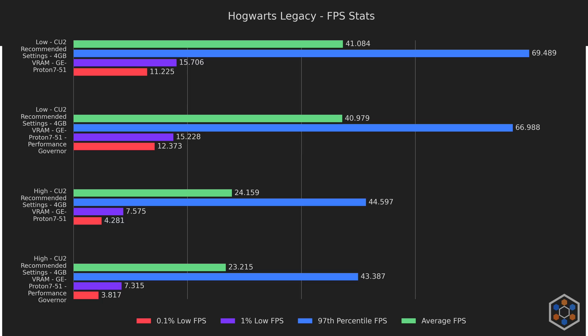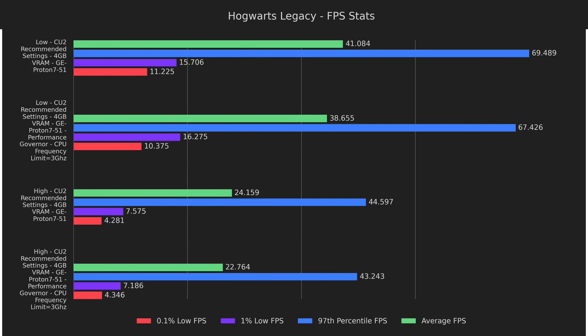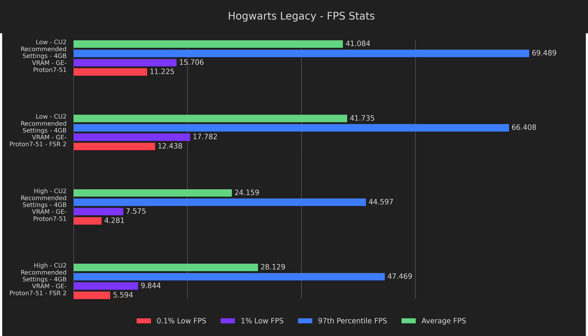Next I wanted to test the performance governor, which helped a lot in Final Fantasy XIII. Unfortunately, since the CPU isn't the bottleneck here, it didn't do us any favors. Going in the other direction, I attempted to limit the CPU frequency to give the GPU more breathing room — 3GHz performed the best, but it was another unfortunate outcome with slightly lower results across the board. Here we see the first positive change in a while, and it's with FSR 2. We can see decent improvements to the lows on both presets, and averages on the high preset are 15% higher, almost hitting 30fps. FSR is clearly going to be a major boon, so let's use this as our new baseline.